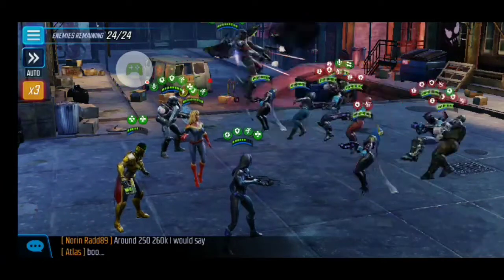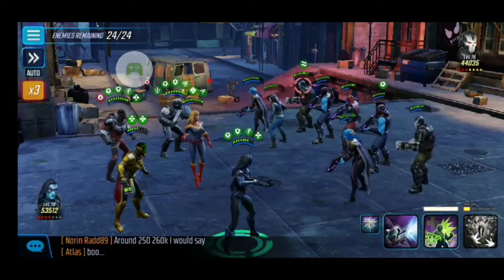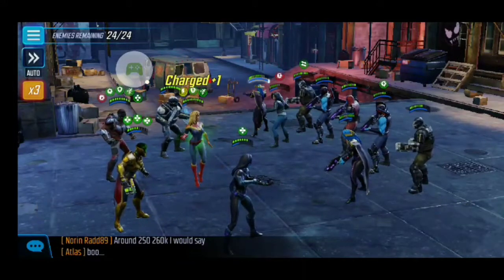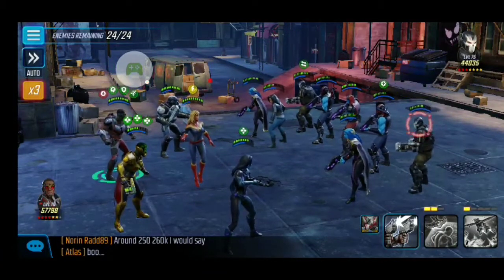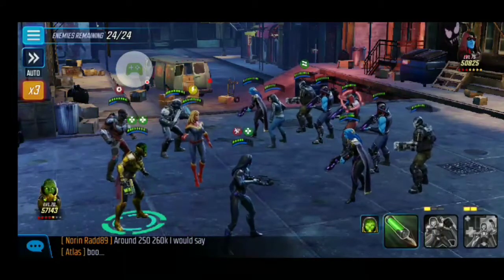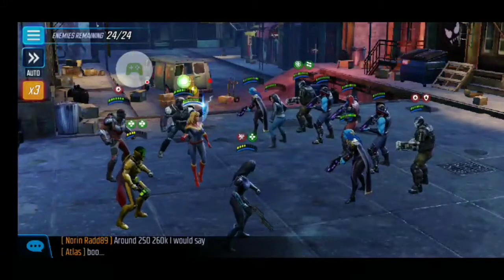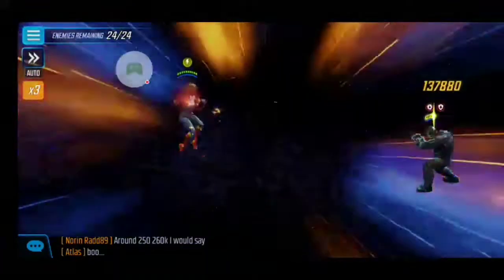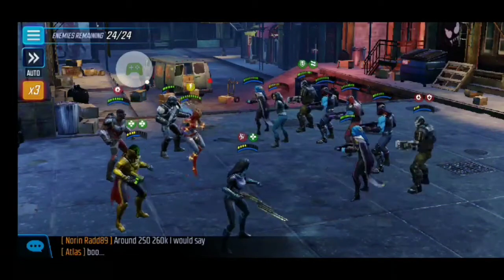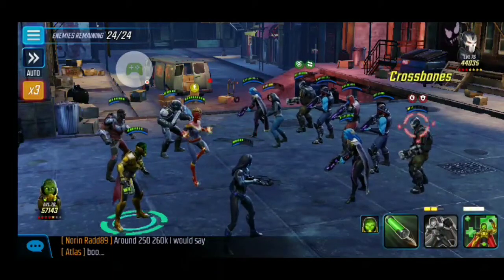Those Crossbones are going to be annoying. We dispelled the Taunt from the one and sprayed the AoE with Falcon. That bleed — I'm surprised that actually stuck. Jessica Jones has a ridiculous amount of resistance. I think resistance in general just gets harder as you go up in the nodes. Try to focus down this Crossbone. We're going to ult into him because he's got defense down — try to whittle him down. He resisted that slow. Just resist, resist. Try to pass some bleeds around, but Jessica Jones resisted anyway.